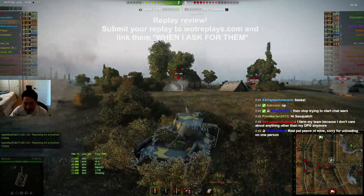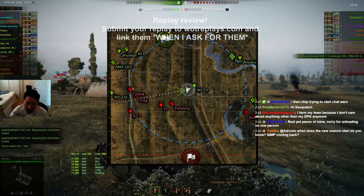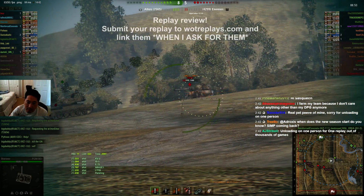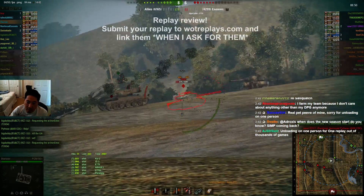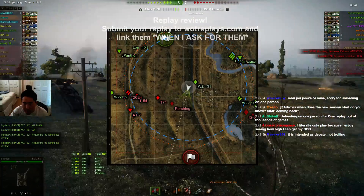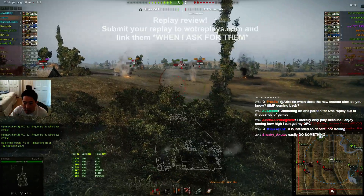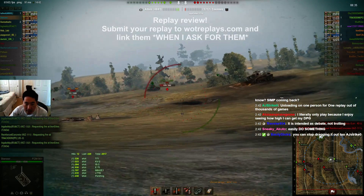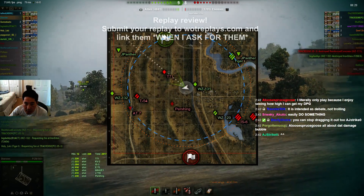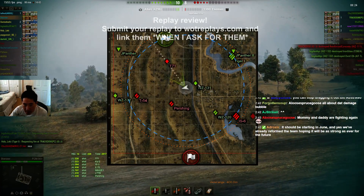You're getting into a progressively bad position because as they push up here, they're going to start getting to a position where they can get shots on where you're at. As usual, the campers weren't really able to defend over there. Once they start getting guys down here, you want to bail and leave them back here. You can still shoot the hill, but I would shoot the hill basically from where this WZ-131 is.